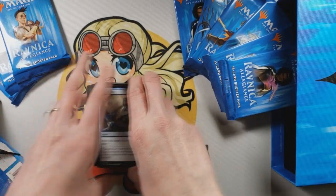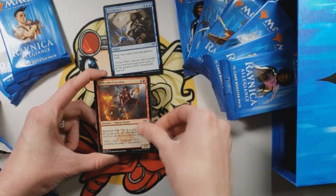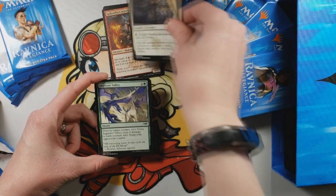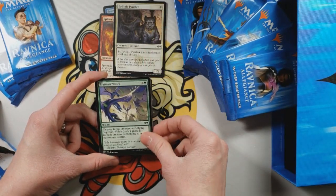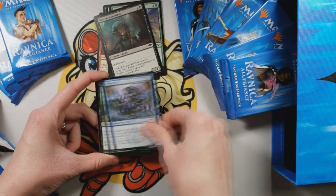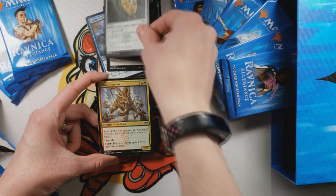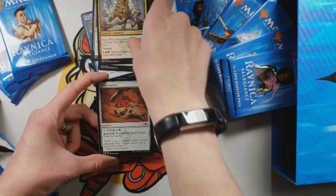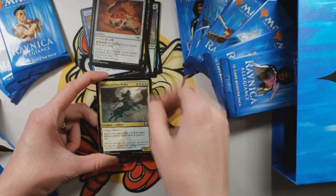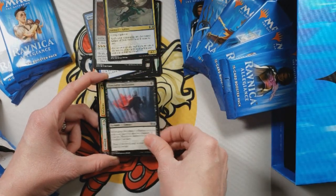I don't think I can save that pack — I'm going to have to go get a pair of scissors. Okay: Prying Eyes, Spike Will Acrobat, Twilight Panther, Scigitar's Volley, Noxious Groodion, Skitter Eel, Debtor's Transport, Orzhov Locket, Frenzied Arnax, Gruul Locket, Sphinx of New Prov, Bloodmist Infiltrator.